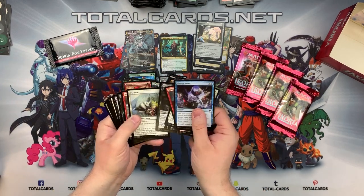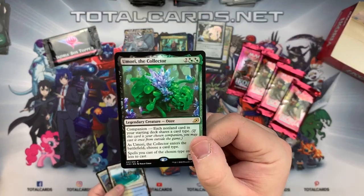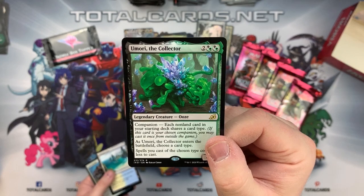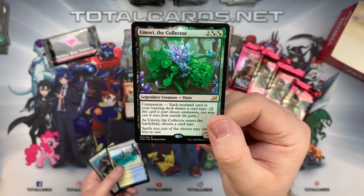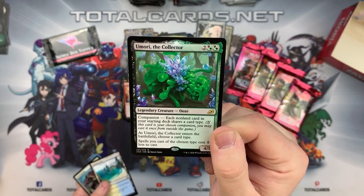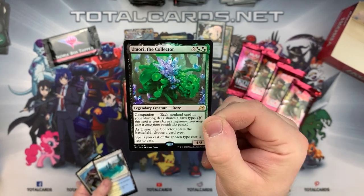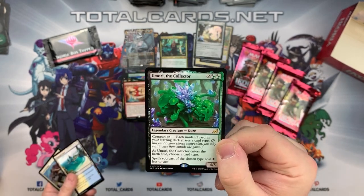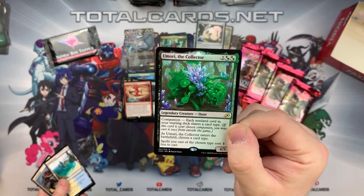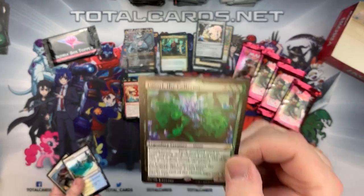Let's have a look. We've got an ooze - Imori, the Collector! Two hybrid green, two hybrid green-black. A Legendary Creature Ooze - it has companion: each non-land card in your starting deck doesn't share a creature type with any other. I've seen this a lot on Arena - it's fantastic to see this really being played. You can choose a card type, and spells of the chosen type cost one less to cast. An interesting card to build a deck around - I think it'd be quite interesting to see what decks come from this.